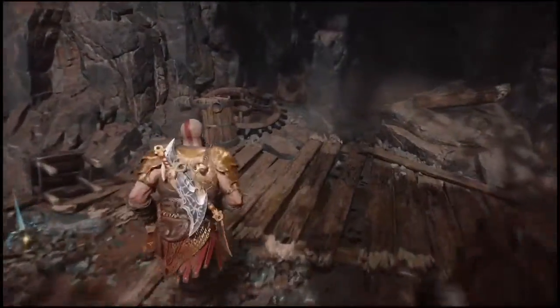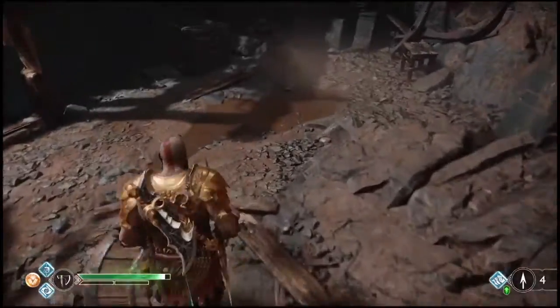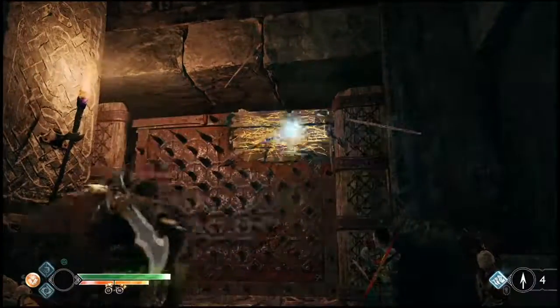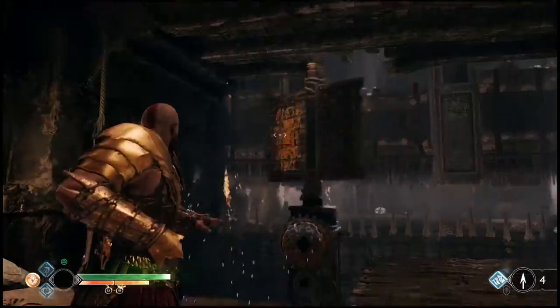The player can break boxes with the axe to find coins or other types of collectibles, while it can also destroy containers that explode and can damage nearby enemies. The weapon is also used to interact with puzzles or different types of level mechanics that help the player progress through the game.